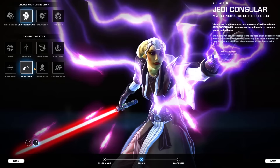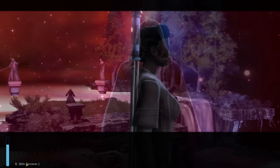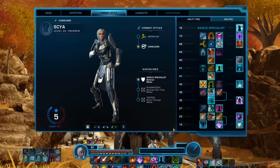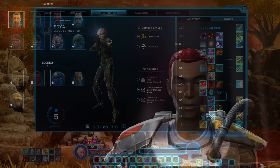Tip 7: If you're a subscriber, once you've reached Chapter 3 of your story on at least one character on your server, you'll be able to add a second combat style to your characters and swap between the two. For example, on my Trooper I chose Vanguard as my combat style, and later added the Operative combat style. Now I can swap between tanking as a Vanguard and stealth as an Operative. Both your first and second combat style choices are permanent, so choose wisely.